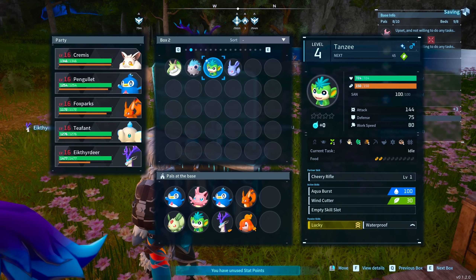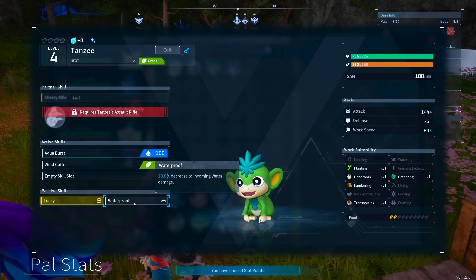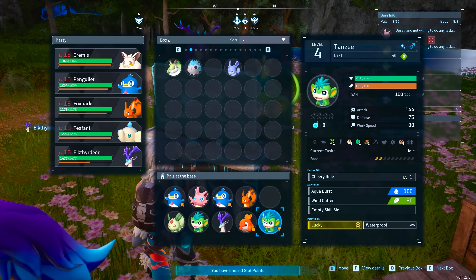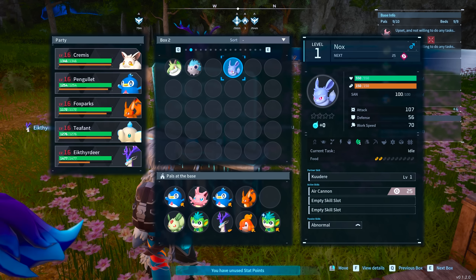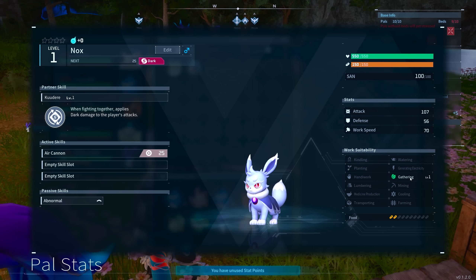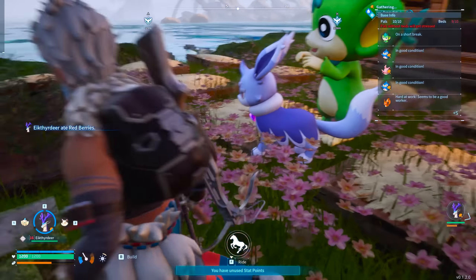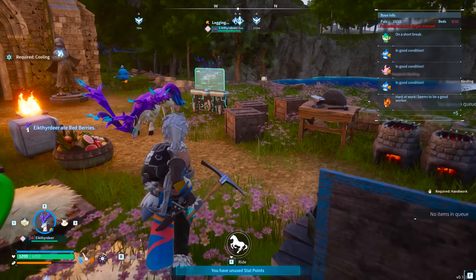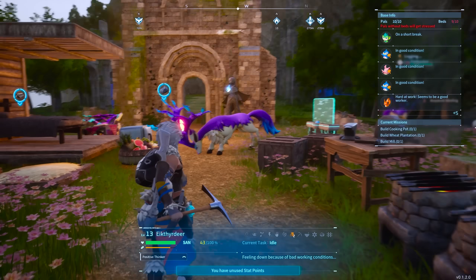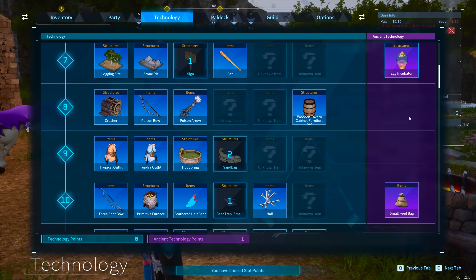It is a Nox, and it's only level one. 'If you find Nox hair in your bedding, you should leave it where it lays and leave immediately.' I didn't get to read the full description, but come morning I'll find it in the power companion guide. So it's a dark type — 'leave where it lays and leave immediately, picking it up is a one-way ticket to a never-ending night.'